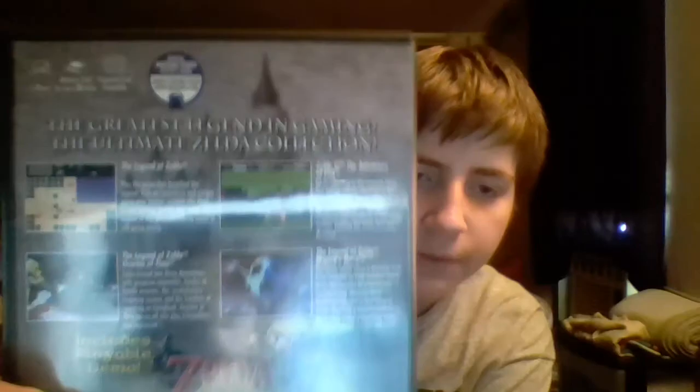This is a promotional disc for Legend of Zelda and it's not for resale, so I don't plan to sell this. What this has is pretty much an emulator for NES and Nintendo 64 — it has Legend of Zelda, Zelda 2, Ocarina of Time, and Majora's Mask. It also has a playable demo — I believe 20 minutes of Wind Waker — and some other stuff. This is what the game looks like.